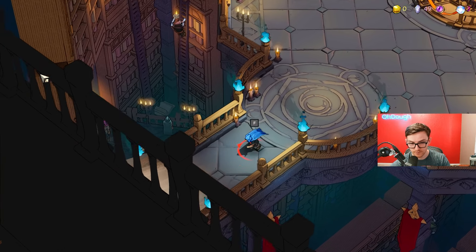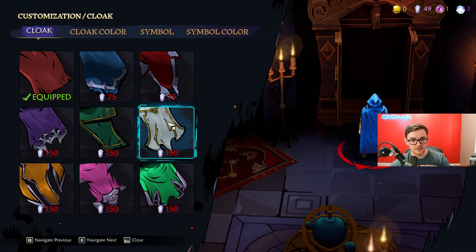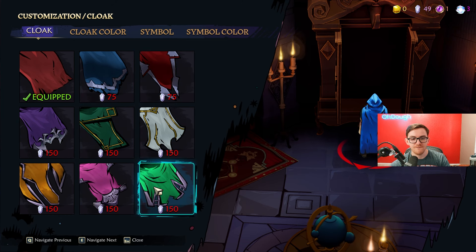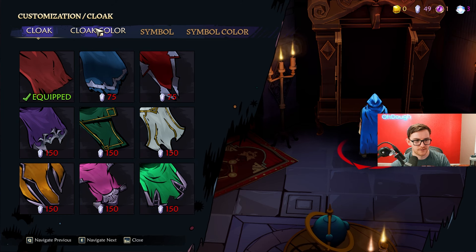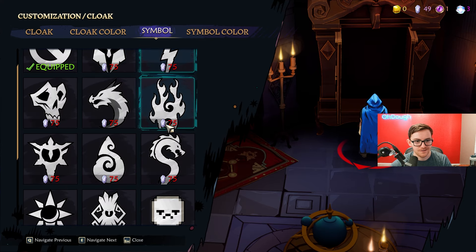You can use chaos fragments to customize your character and change how you look. Your cloak costs 75 up to 150. Your cloak color is mostly free. Blue's the best color, just saying. And you can also customize your symbol.